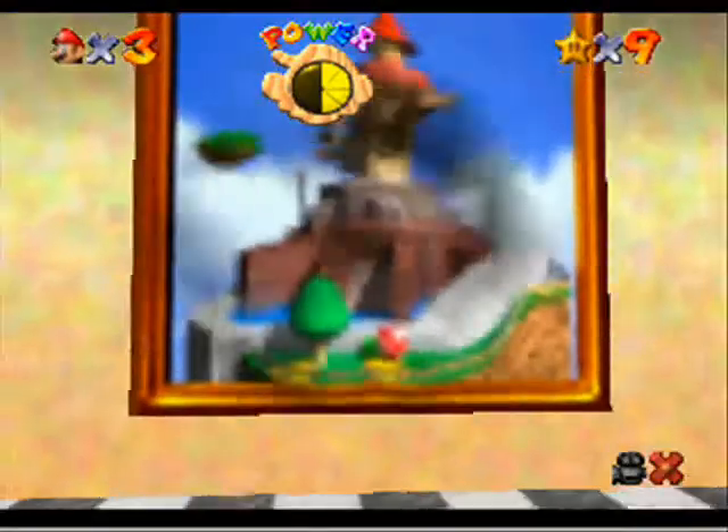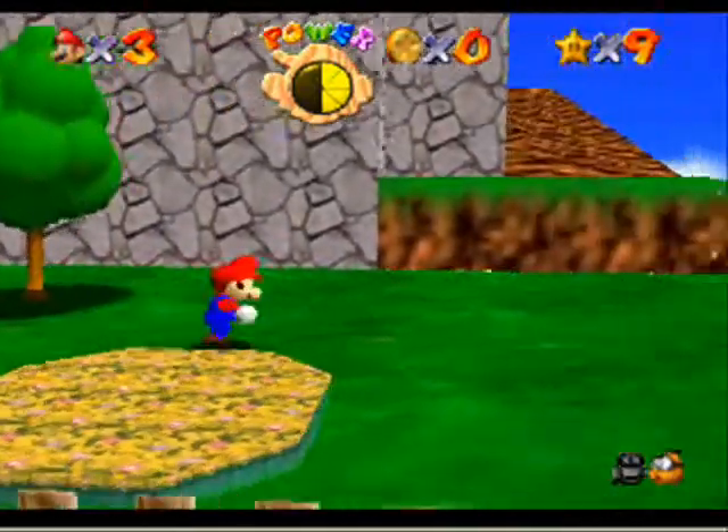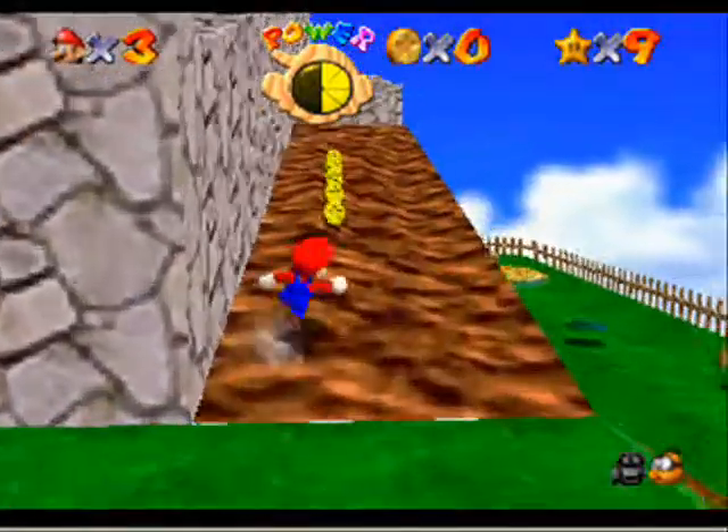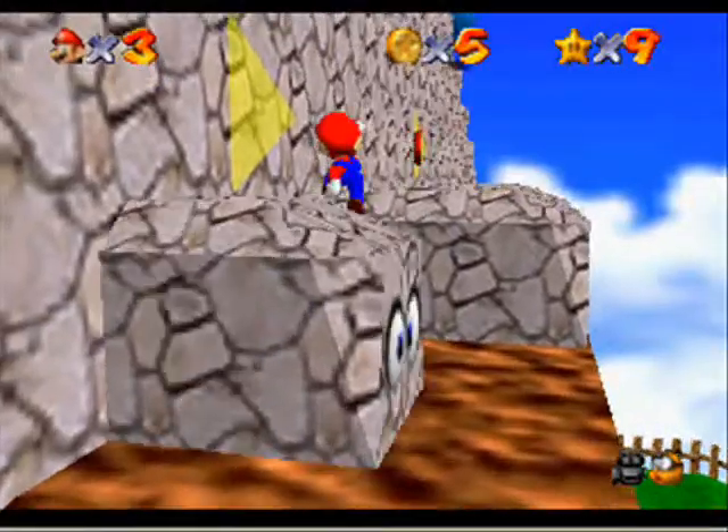Hey everybody, UsingClassified here, welcome back to Let's Play Super Mario 64. In this episode I'm gonna go shoot to the wild blue. I checked out how to do it off screen and it was simple, and I actually remembered how to get it, so let's do it this time without failing.